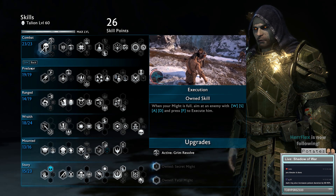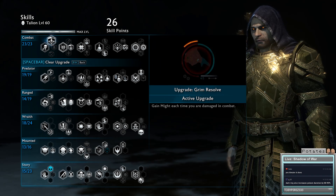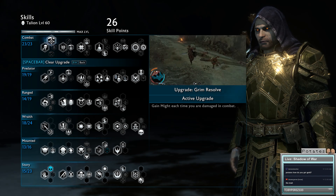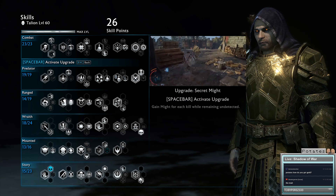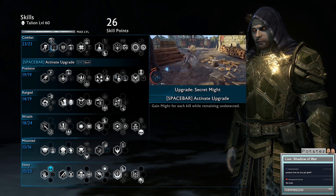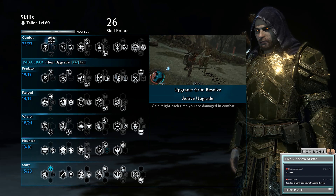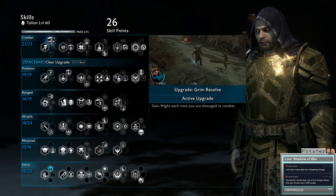Now with this set, a lot of things will be exploding. So you want to upgrade Execution to Grim Resolve, because if you take damage you don't want to be losing might - you want to be gaining it. Usually if you go Secret Might or Fatal Might, when you take damage it takes down your might. But now instead of taking it down, it'll give you might. That's excluded from Ologs - when they hit you, you seem to lose might regardless of having this ability.